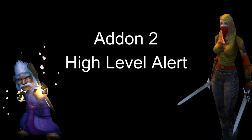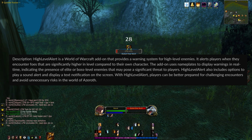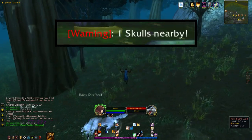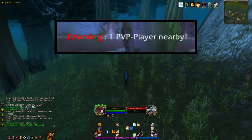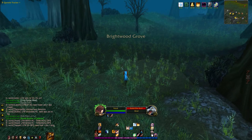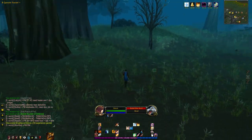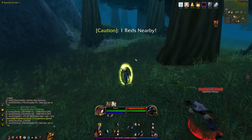Add-on number two: High Level Alert. High Level Alert provides a warning system for high level enemies, and has options to play a sound and display text notifications on the screen. It will even alert you if an enemy is flagged for PvP, to keep those bastard griefers at bay. Here on the Priest, I'm chilling in Dustwood, and the add-on alerts me of a red enemy mob nearby, giving me time to about-face and leg it.